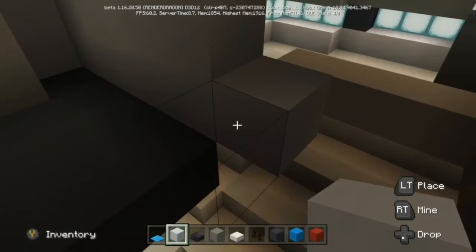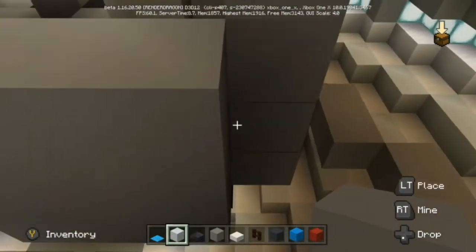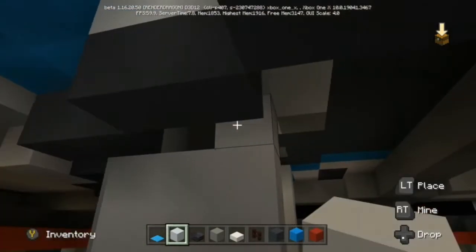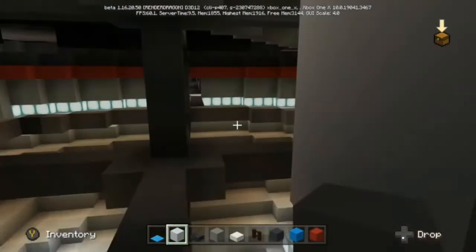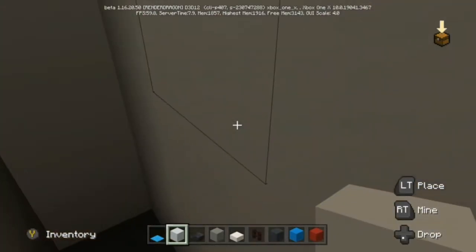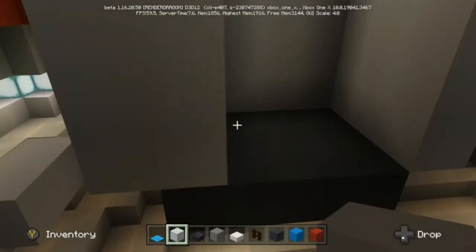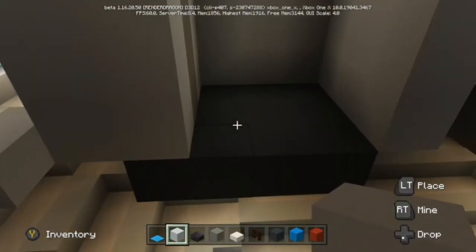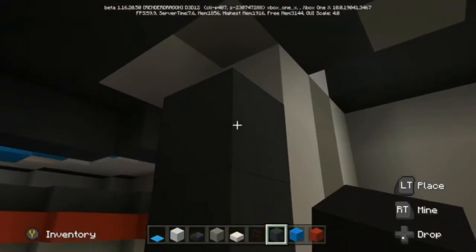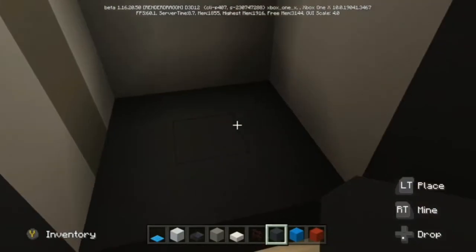I'm not trying to reinvent the wheel too much here. I try a slight variation at first but ultimately fall on exactly what we had before, just ever so slightly smaller. When we get up into the bridge we don't have a lot of room to work with, so I didn't want it to be awkward going down into a smaller shaft. I'm layering it out — we've got a three-by-three for the actual room, plotting out where the door is going to go. The entrance is three high and three wide.